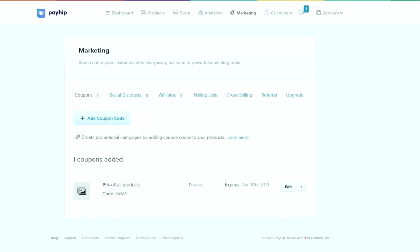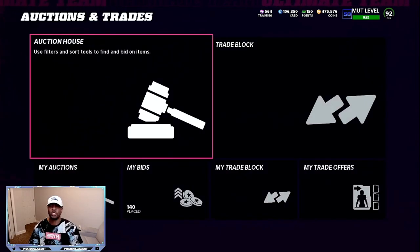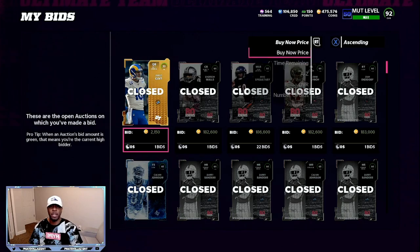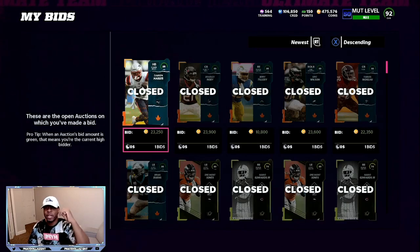You're going to want to have your notifications on for this channel because people with notifications on can get to the videos the fastest and take advantage of these methods. Let's go right here to my recent bids so I can show you exactly what you want to be doing and the price ranges. You're going to see newest harvest players — I've been getting the 88s for 23,000 and below.